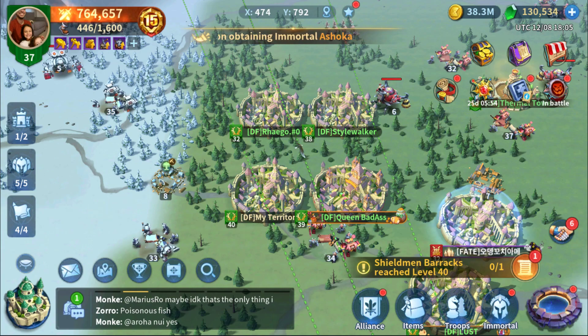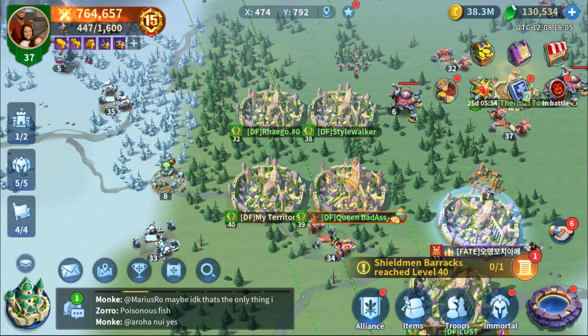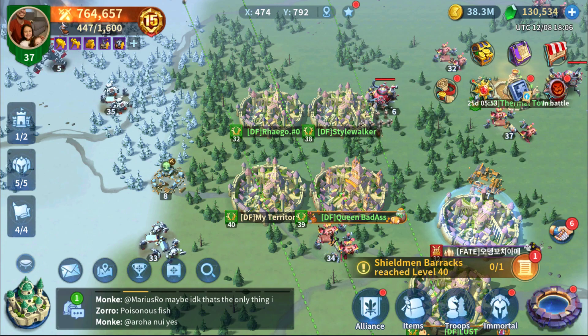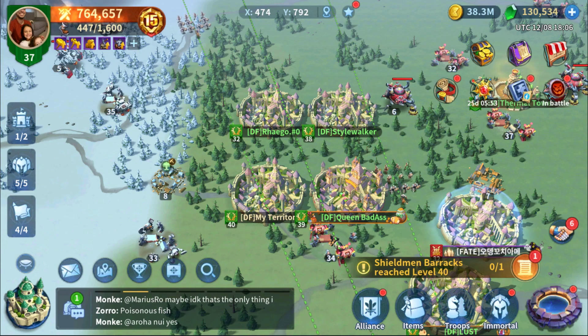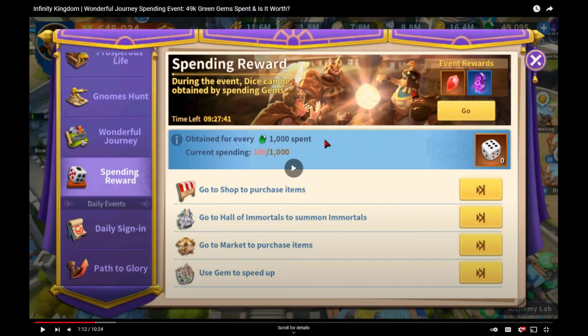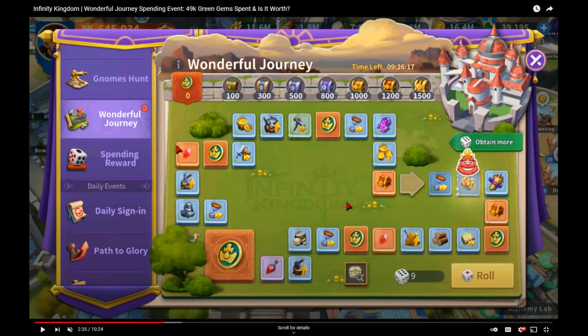The best time to spend green gems is during the Monopoly event — hands down, the best place to spend your green gems. The reason why is because when you spend your green gems on this event, you end up getting free rewards just for spending them. The event is called Wonderful Journey, and just to give you a brief example of what the event looks like — right here, I'll show it to you. So here's a video I did. This is the spending reward portion of Wonderful Journey. You spend a thousand green gems, you get a roll.